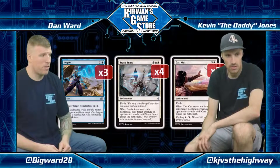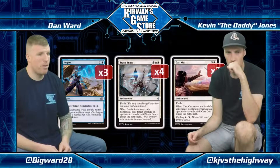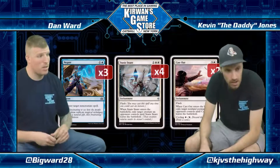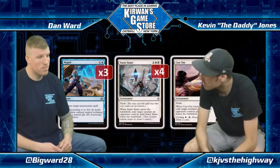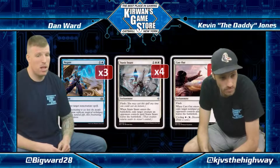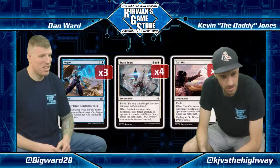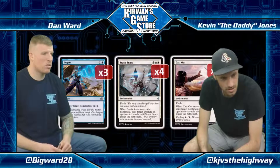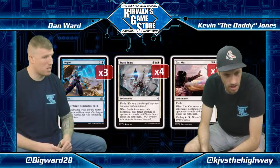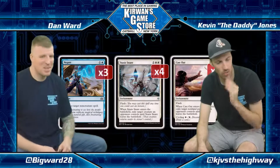Stasis Snare is one of the best cards for dealing with a range of things: it deals with Ulamog, takes out Hazoret, and deals with Gideon. Right now with everyone playing Dissenters' Deliverance and Manglehorn, there aren't many clean-cut answers to Stasis Snare besides opposing Cast Outs and Anguished Unmaking. It also deals with all the Gods — worth noting because with Ulamog on the bench, God mid-range decks are going to come back. Negate was mainly for Marvel; going forward it might get trimmed down to one or two, with Censor making more sense.